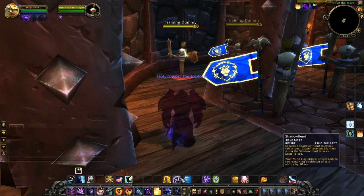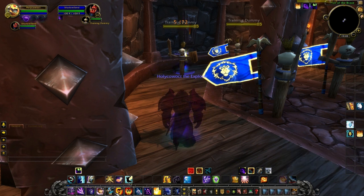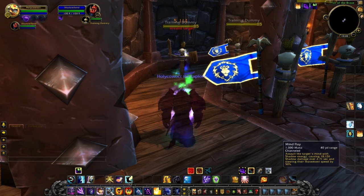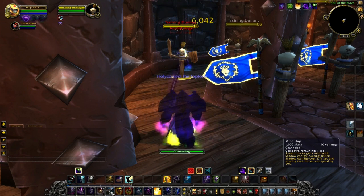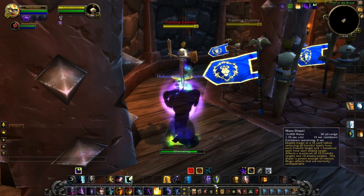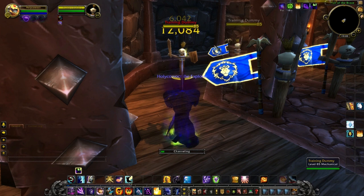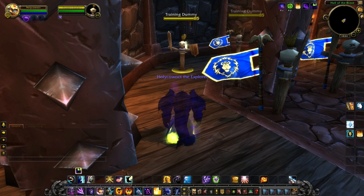Shadow Fiend does its normal attacking and gives you mana back, but your Mind Flay critical strikes now reduce the remaining cooldown of Shadow Fiend by 10 seconds. You get a little toolbar for it this time which is interesting — they took toolbars away from some abilities but gave it to others. Sadly you no longer have that other move though.